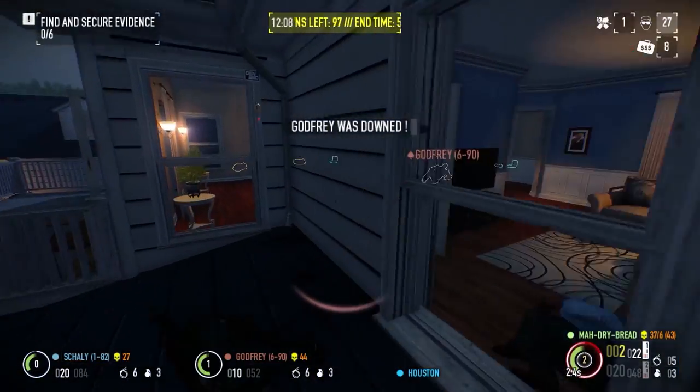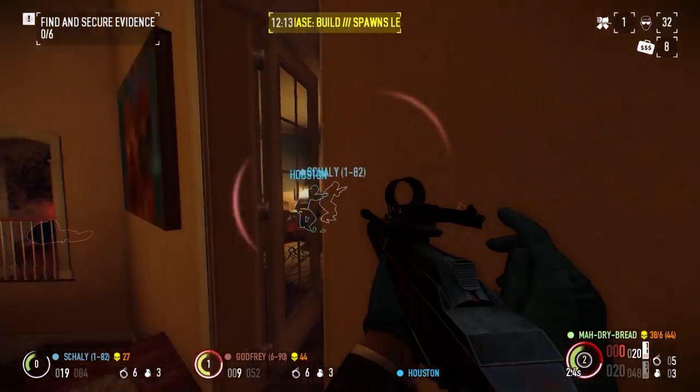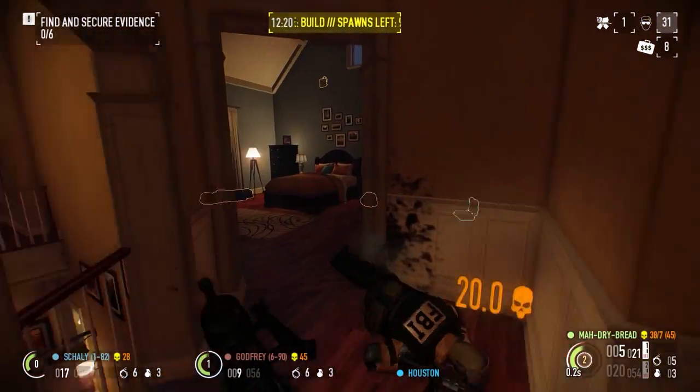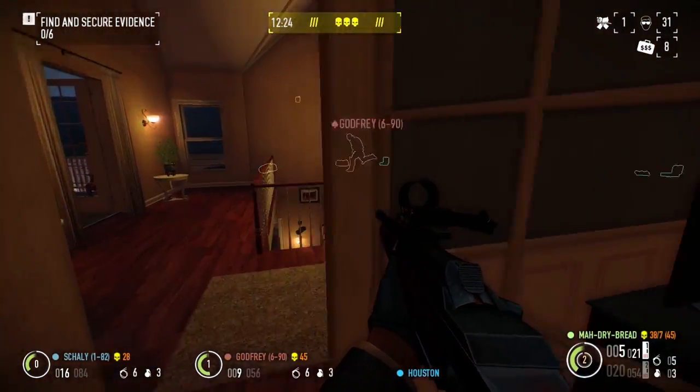The R-93 Sniper Rifle is a great sniper rifle that I would highly recommend on Deathwish difficulty, as well as for anyone who is still getting the hang of sniper rifles. I highly recommend using the Solar Sight on any sniper, as it doesn't zoom in too far and lets you keep most of your peripheral vision, allowing you to be effective at all ranges.